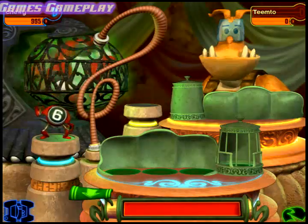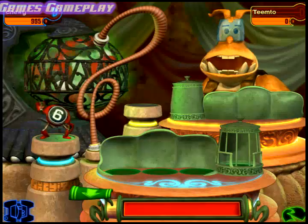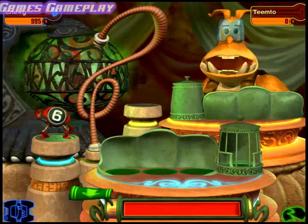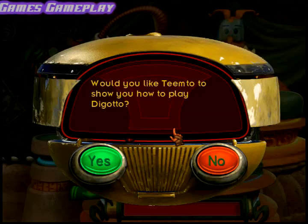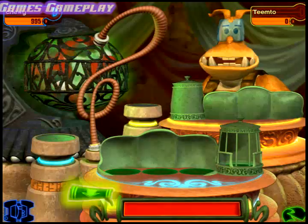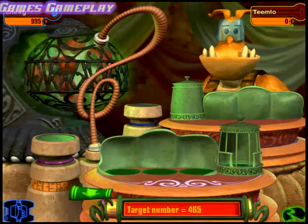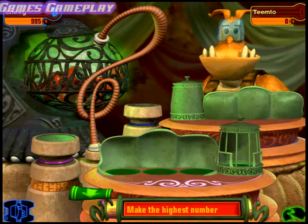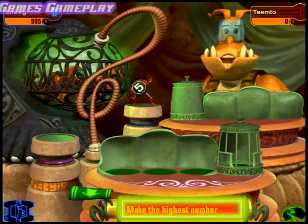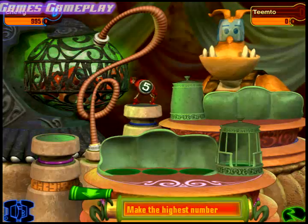The goal is to create the highest, lowest, or closest number using these cute little digit droids. Pull this lever down to see the rule for the game. The rule tells you to make the highest, lowest, or closest number with the digit droids.